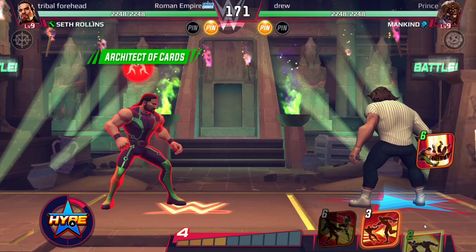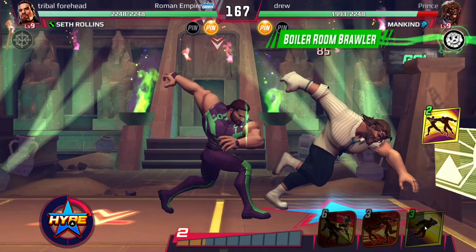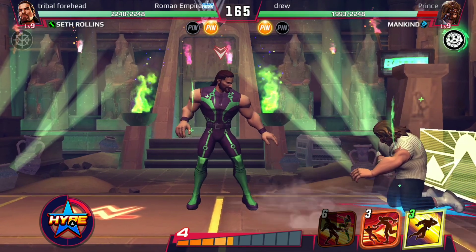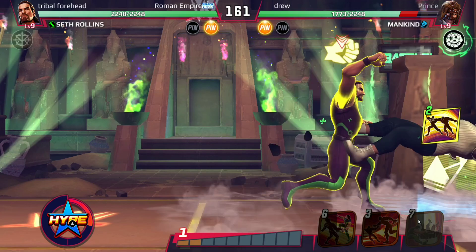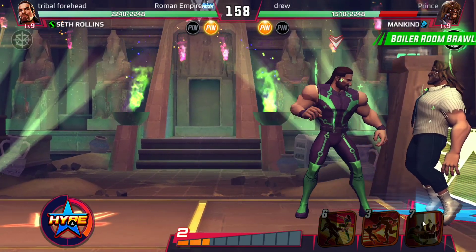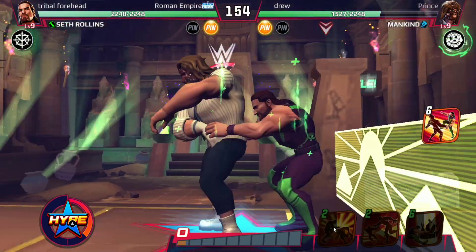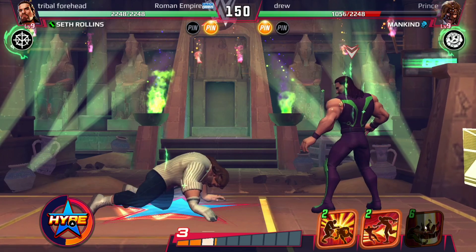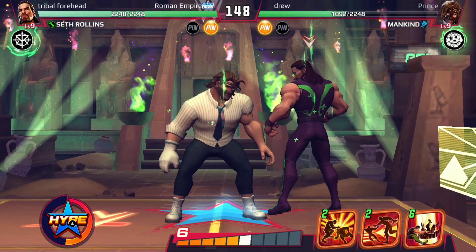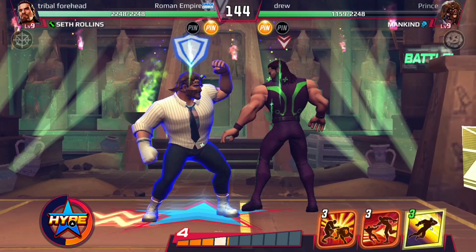He doesn't want to use his hype. Spinning whip — perfect timing. Wait, why is elbow strike one cost less? It should be four. Seth's passive is not active again. The spinning whip also has one energy cost less, and now I have three grapples but his passive is not active. I cannot believe what I'm seeing — I just discovered a new bug in the game. Thankfully I was recording this; now I can report this issue.